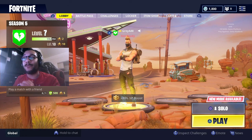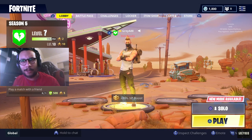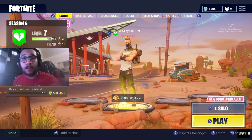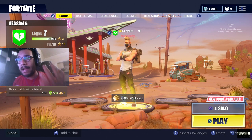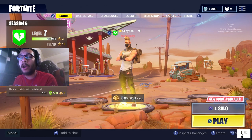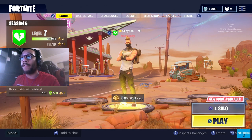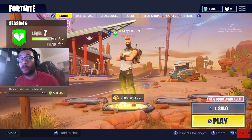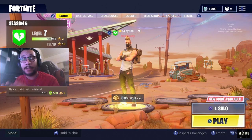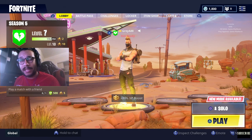There you go — that is where you can find the hidden star for the Week 1 challenge, follow the treasure map found in Risky Reels. I hope you found this video informative. One important note: once you pick up the star, do not leave the game. Find a way to finish the match or get eliminated somehow, because if you leave the match it won't acknowledge that you picked up the star and you'll have to redo it.